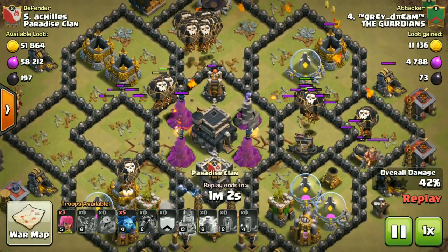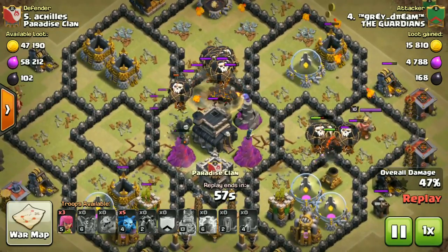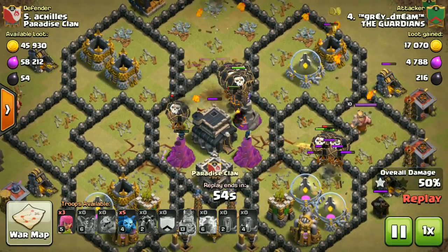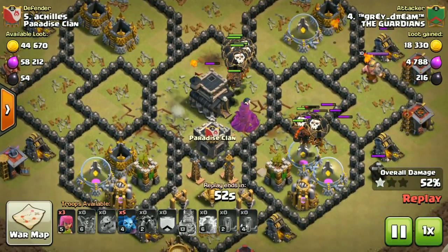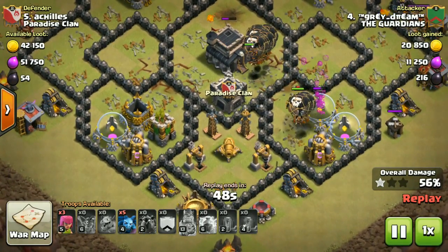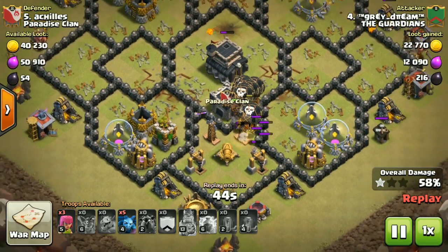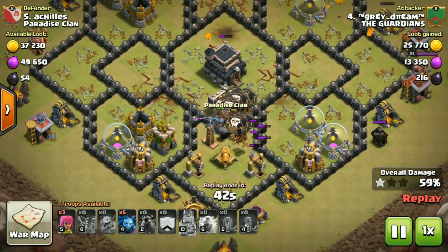Look at the lava — one lava pop, I don't know why but it pops early. No more lava pops over here — three lava hounds remaining, which is so bad. What can I do? Nothing. Every seeking air mine hit a new lava hound, every defense hit the new lava hound.